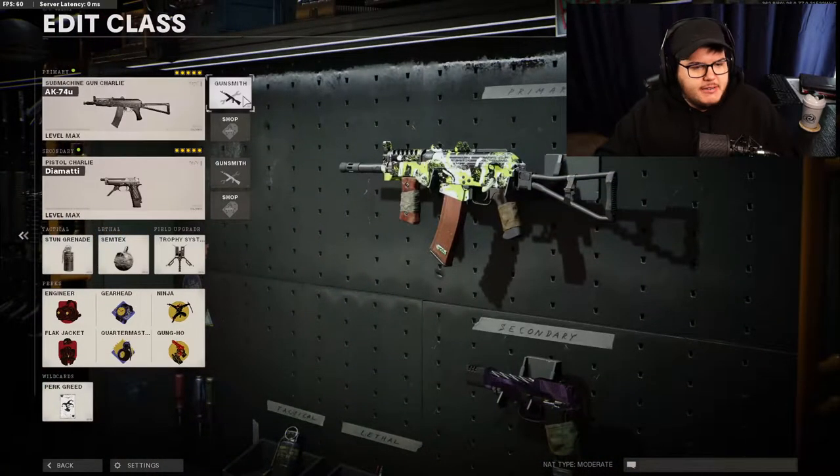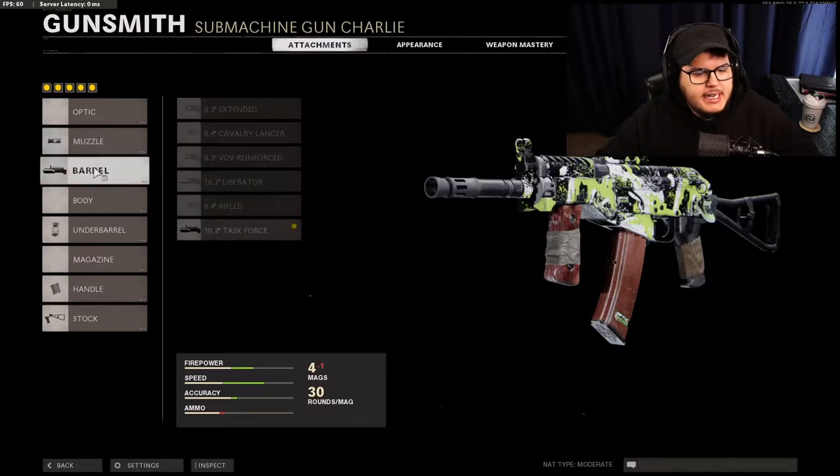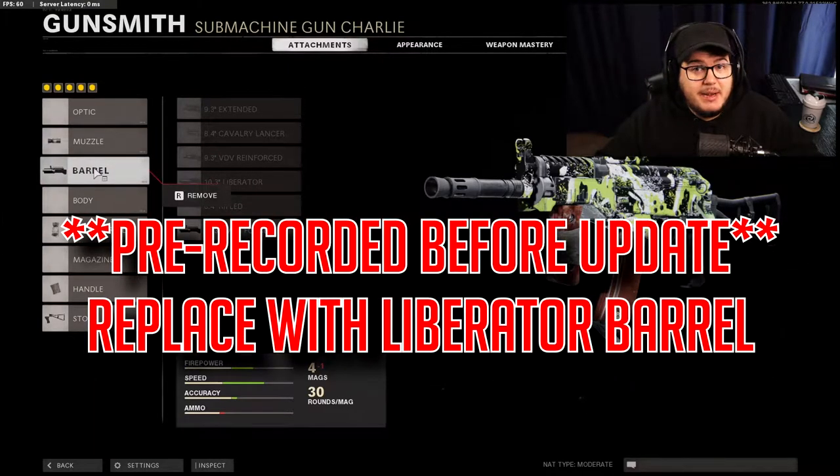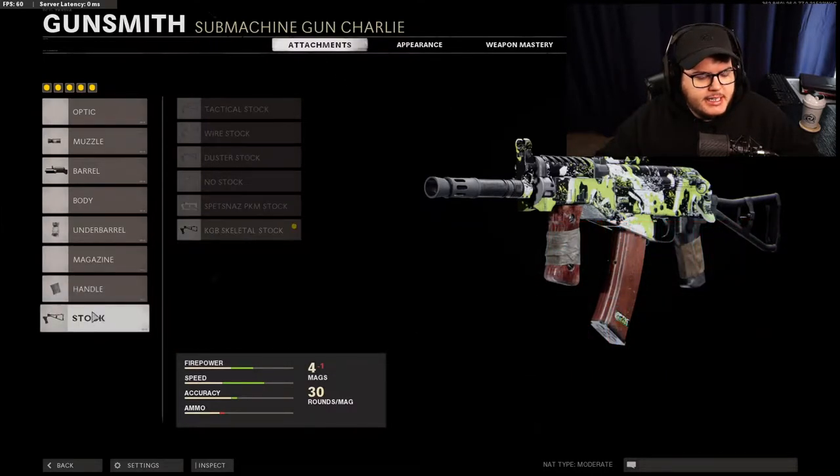Let's hop into the AK-74U class. We're going to be rocking the muzzle brake, then we're running the task force barrel just because it's not banned and everyone else is going to be using it, so we are too. Then the obvious speed grip, the elastic grip, and then the skeletal stock.